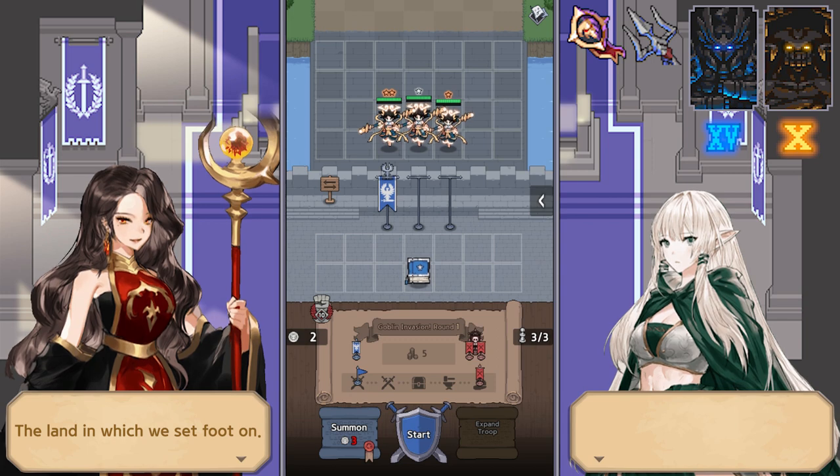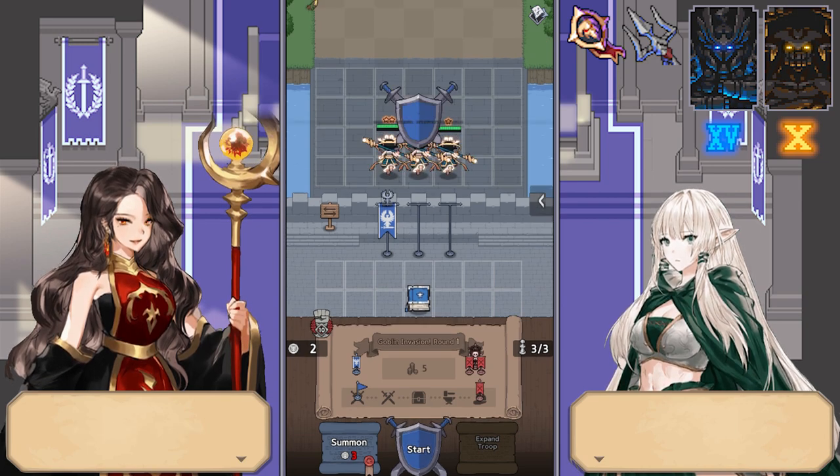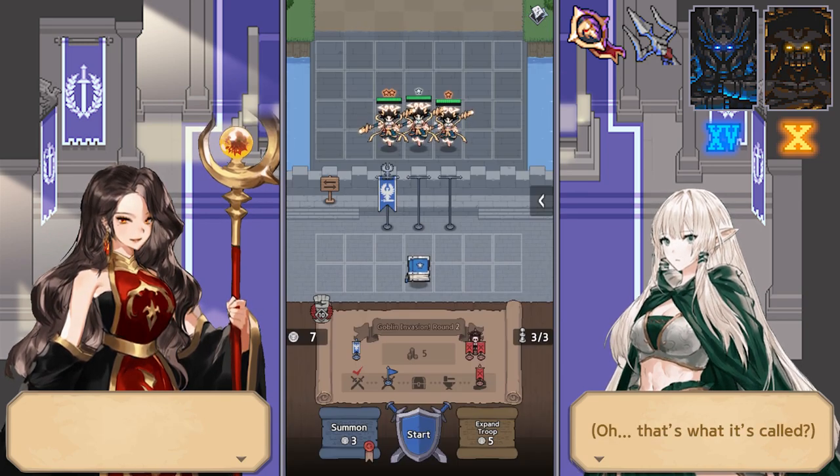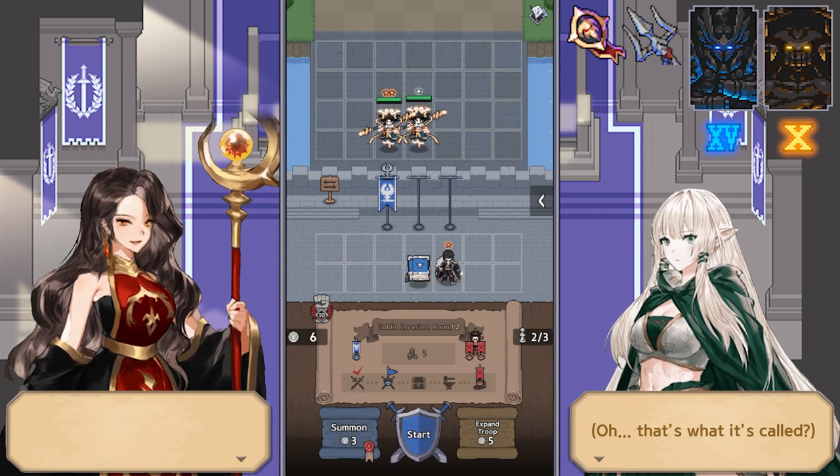You can have a tier five Chunga on round one. So what happens past round one? On round two, if you sell a unit and summon, it'll start summoning on the bench — the mechanic doesn't work anymore because it won't summon on field.